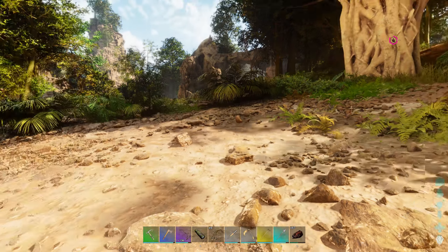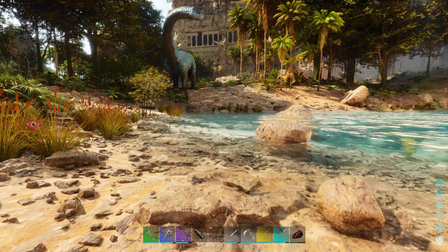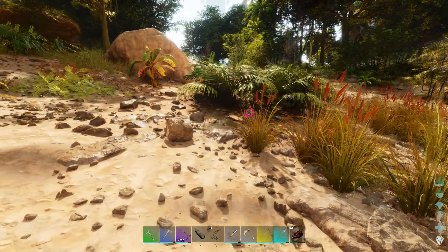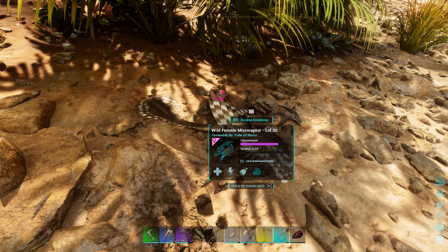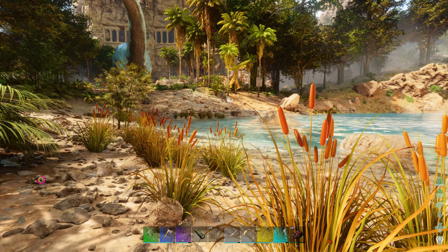I'm not sure where those raptors went. There were a couple of them killing off the beavers. I did rob one of the beaver dams over here — got some more of the rare flowers and some cement paste. A couple of silica pearls too. Not sure if we need those for anything with this mod — silica pearls or black pearls. We'll see, we'll grab them as we see them.